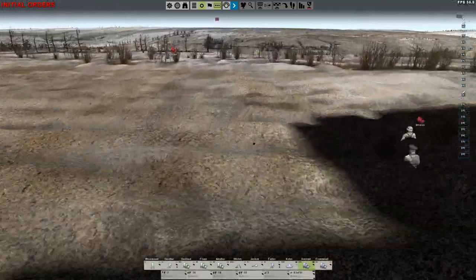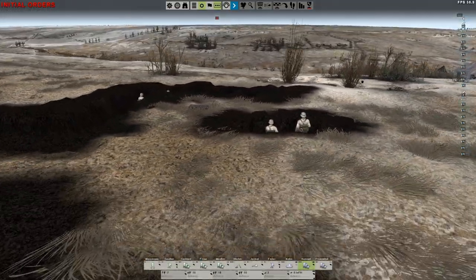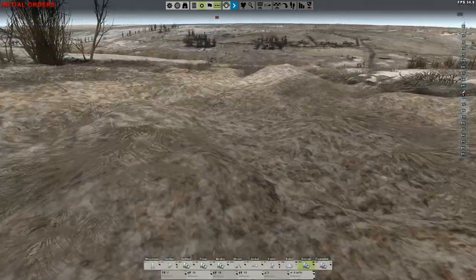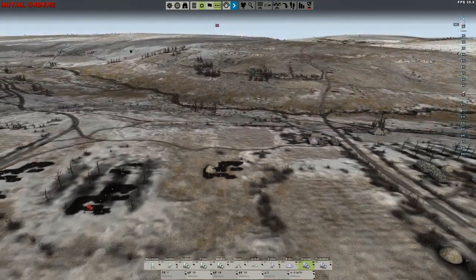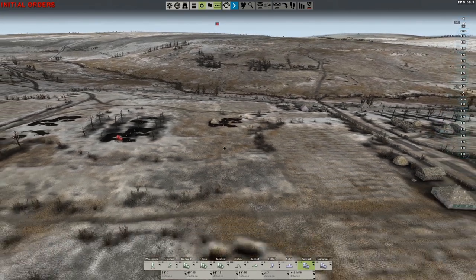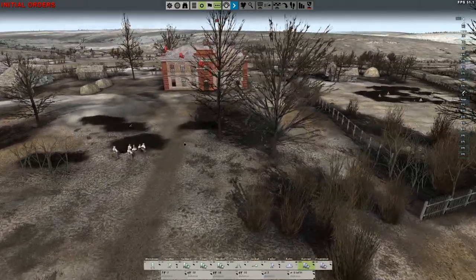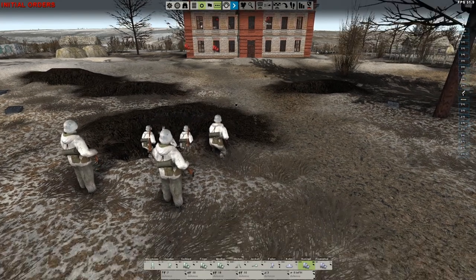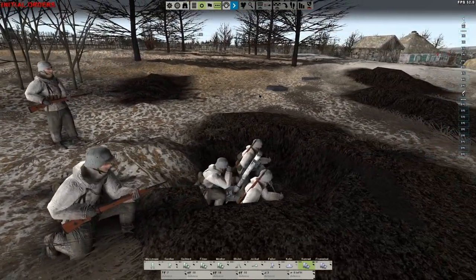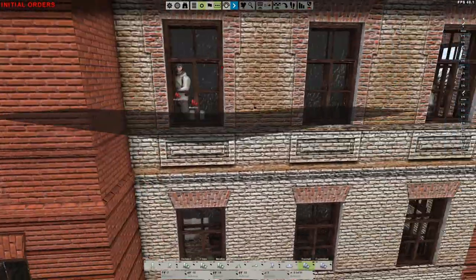They are dug in here and we generally have a nice view of the Russian deployment area. For them to get down into the river should be relatively tricky. My mortars are set to bombard all this in the beginning of the round — I have one 80mm mortar and two mortar batteries for the pre-bombardment. They are attached. My spotters will be in this building — they already went in there.